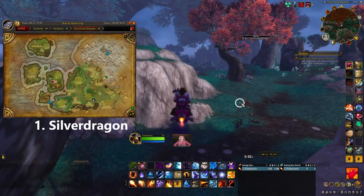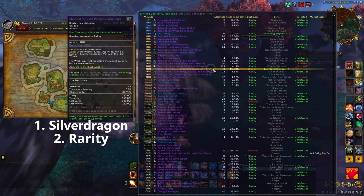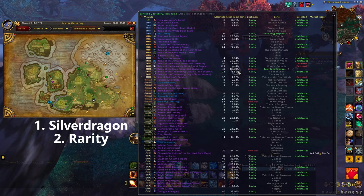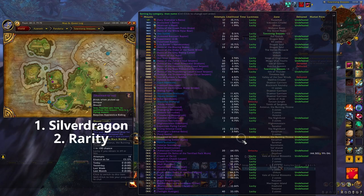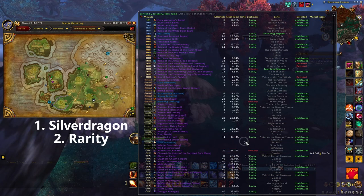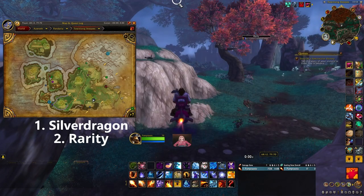The second add-on I'm going to recommend is Rarity. Rarity tracks all of your mount attempts so that you can get an idea of what your luck is. For instance, this one Direhorn I'm missing — I've killed him a total of 43 times and I've had an 89% chance of getting him, so you can see I'm unlucky. This only tracks stuff that you've killed with the add-on; it doesn't track kills you've done in the past. This is your best bet on judging your luck from when you get this add-on forward.